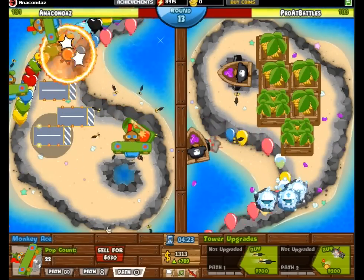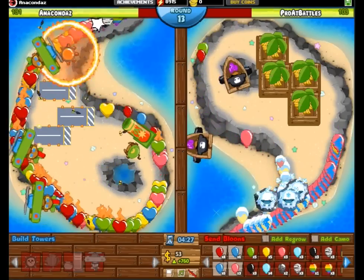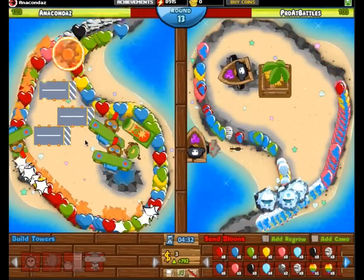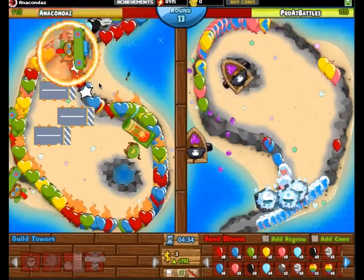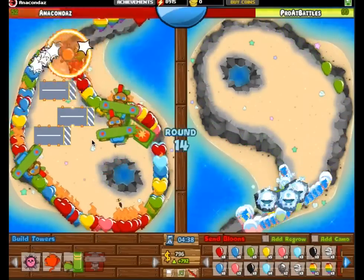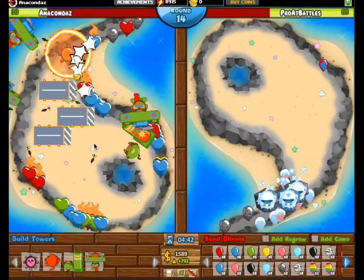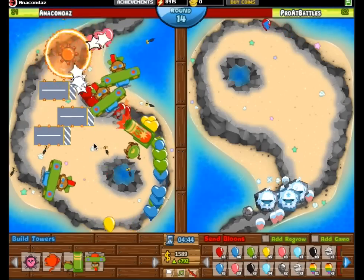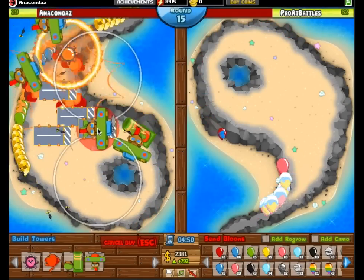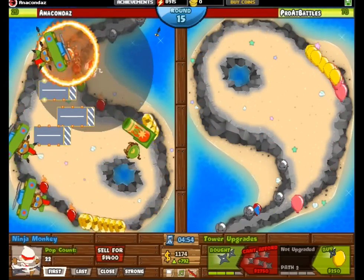On Yin-Yang, I did a strategy where I put a Ring of Fire near the beginning of the track, and just put a bunch of 0-0 Monkey Aces near the back to help clean up. Those would be in place of the bomb towers for some reason you don't have a bomb in your loadout, or chose not to put it there — this would be a nice alternative. Also, you should know that all these strategies being shown will probably work map-to-map. Some of them are map-specific, but if you see a strategy like Ring of Fire, Aces, or Bombs, generally that'll work on most maps, not just the one I'm showing it on.